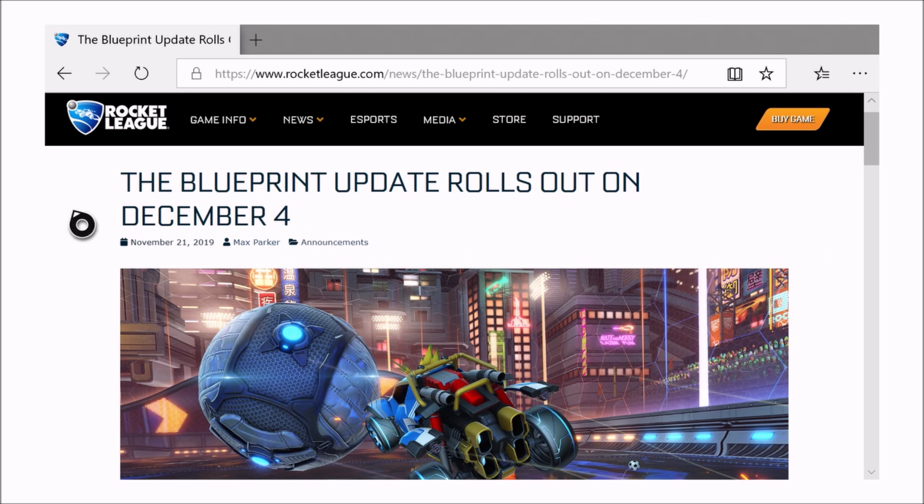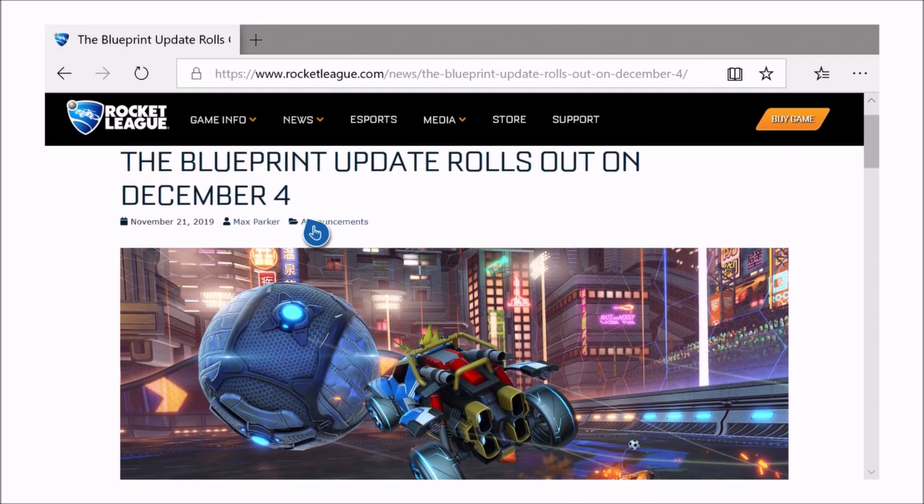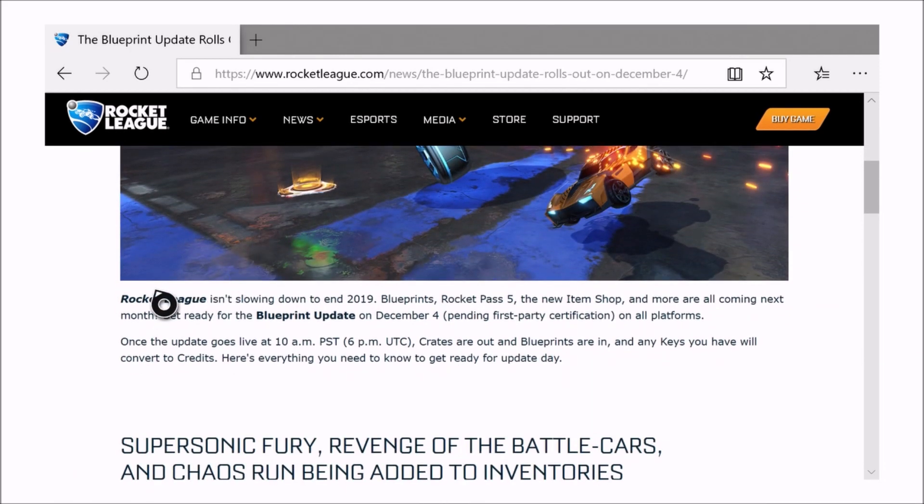That's literally like 4 days away, so hopefully you guys are very excited about this. The blueprint update rolls out on December 4th. Rocket League isn't slowing down — Blueprints, Rocket Pass 5, the new item shop and more are coming next month. Get ready for the blueprint update on December 4th on all platforms.